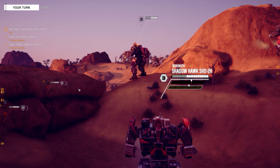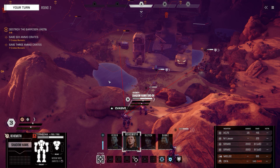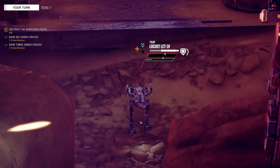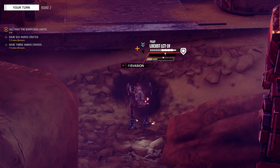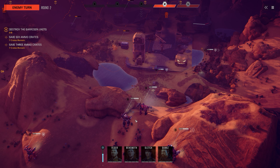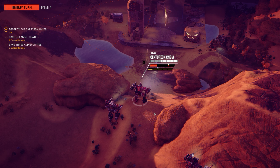He's braced but everybody else is braced too, so that's fine. I think the Locust is the smallest one - easier to hit. Go! I'll take it. Multiple rockets somewhere. Yeah, not a big deal.